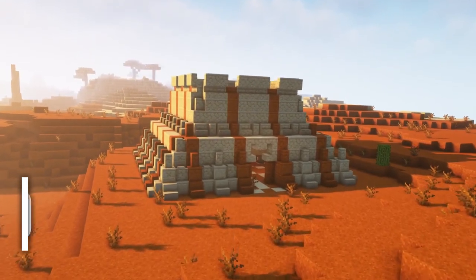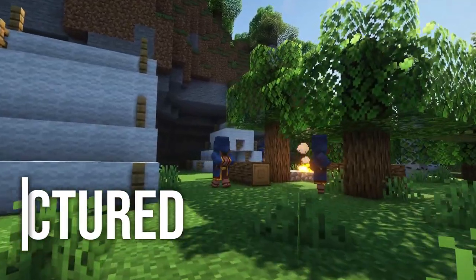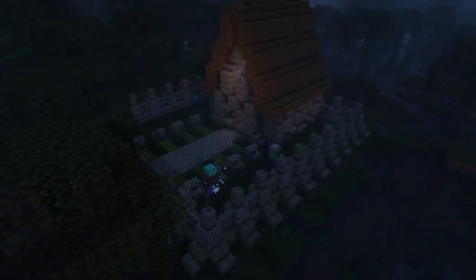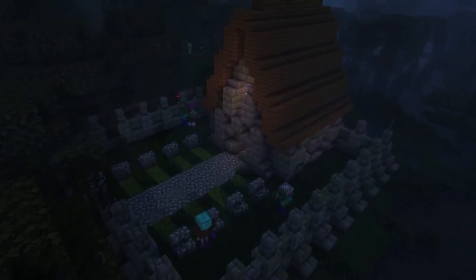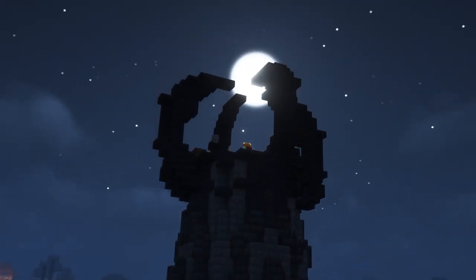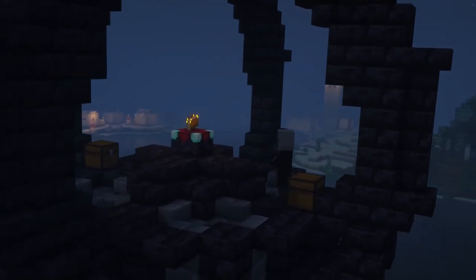The next mod is Unstructured for Forge and Fabric. This mod adds eight different structures, like an ocean billet, Trailer Camp, Desert Grave, and Pillage Base. These structures aren't as large as the structures of other mods, but they add some variety to the game and make exploring more fun.